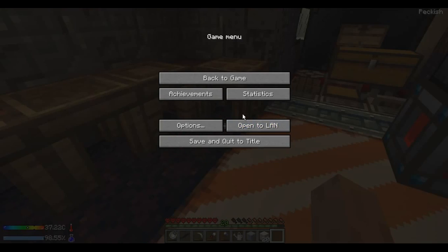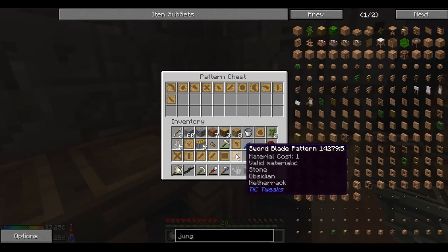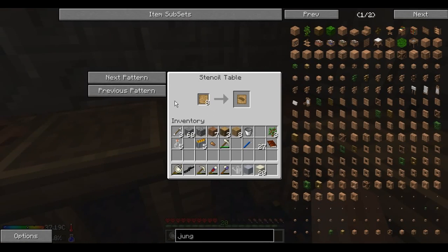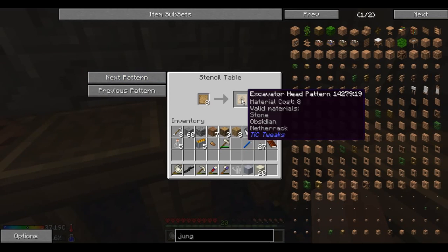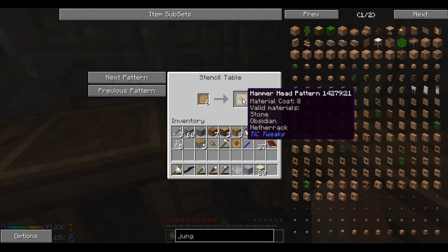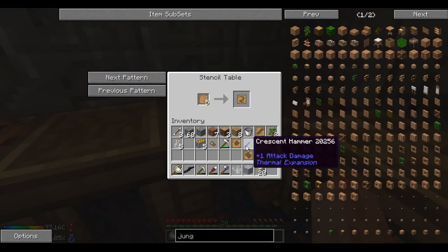Scythes are pretty nice too. So we have the scythe, excavator head, the large blade — I actually don't use those because they take a lot of food. Hammer. And then bowstring, fletching — so we can make bows and arrows. And arrowhead. Awesome. So I believe that should be all the different patterns for tools in this game.